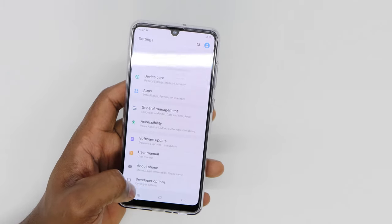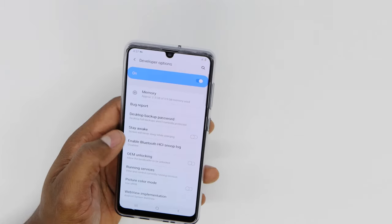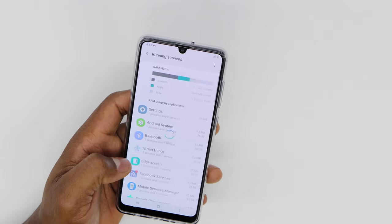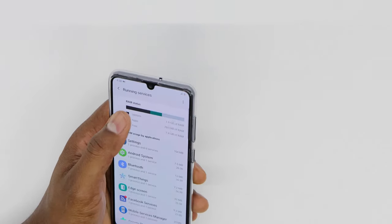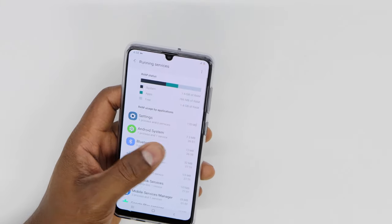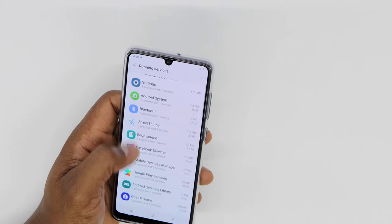Once you see Developer Options, go right there, then go to 'Running Services'. As you can see, we have the RAM status right here. You can see there are a lot of apps running in the background.